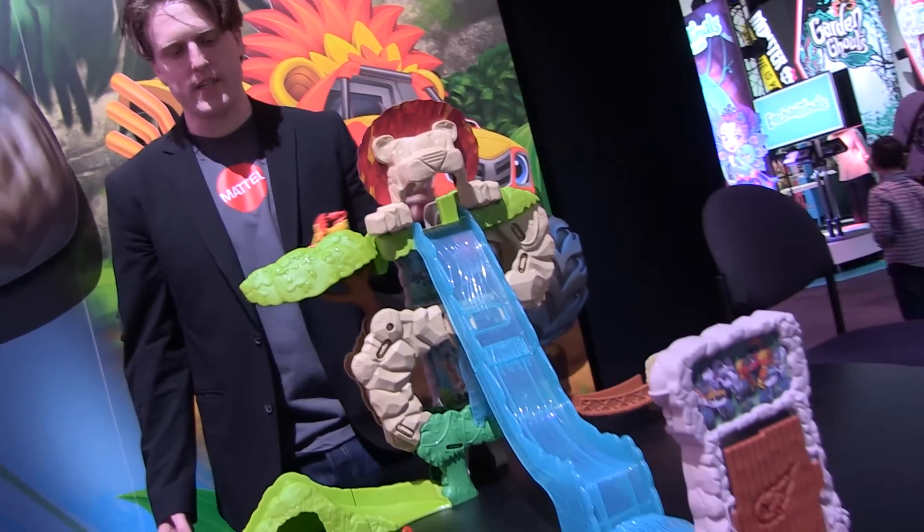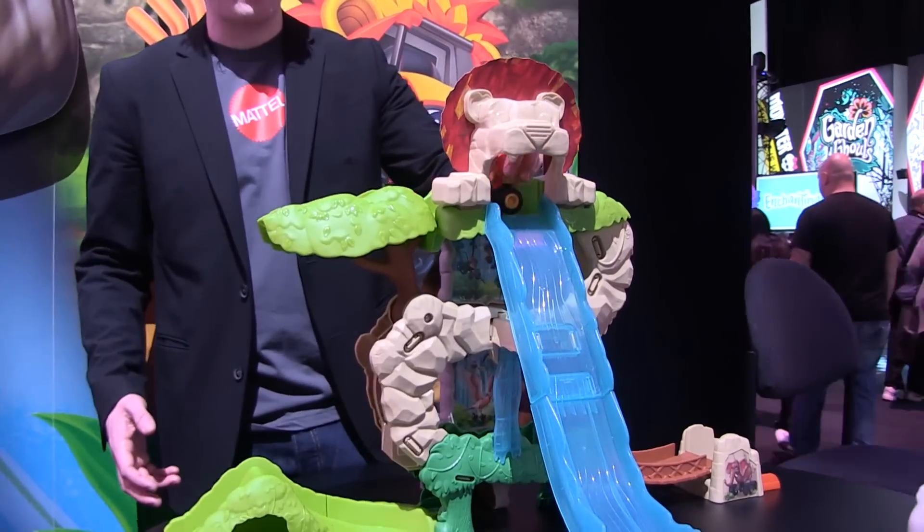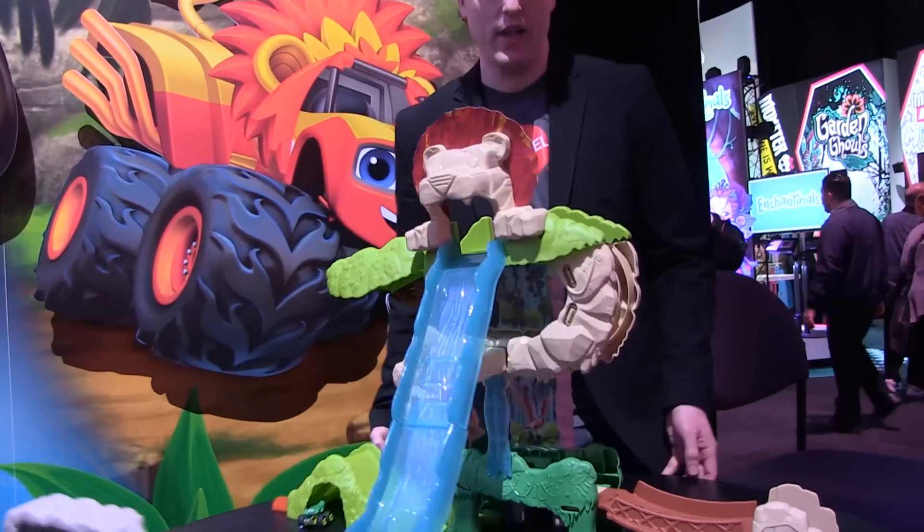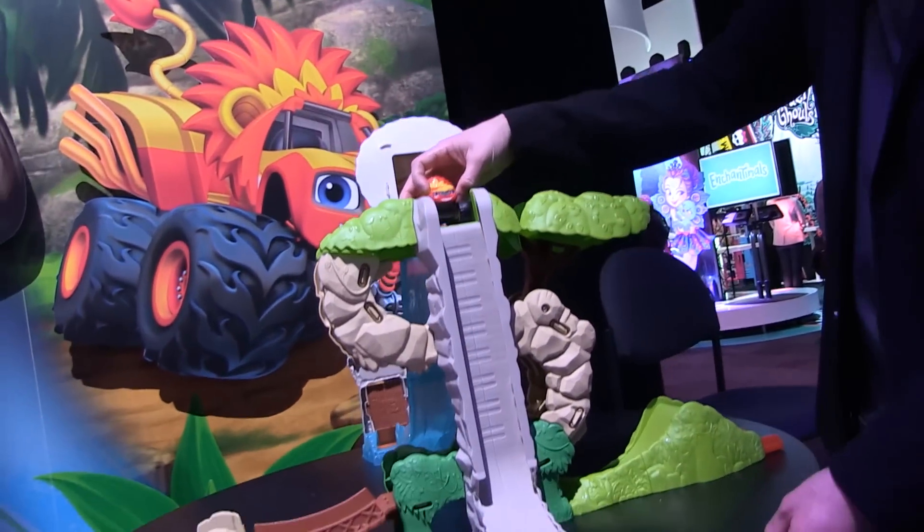The first one is the tumbling tree track. We get a little inertia there as he goes over the tumbling tree track. Then we've got the cliff drop in the back here, and he goes over the cliff drop there.